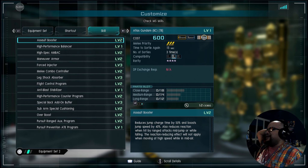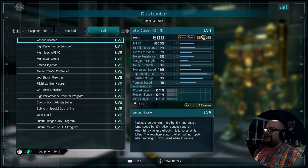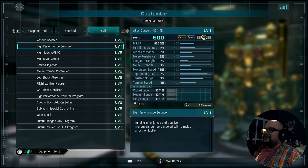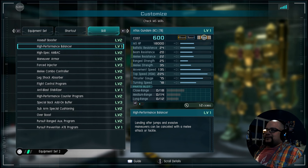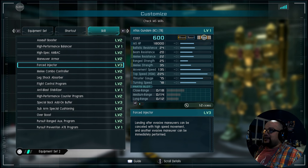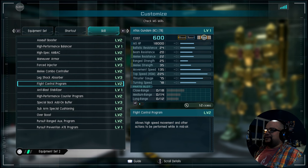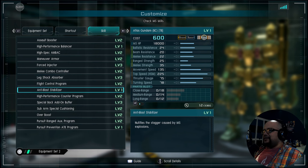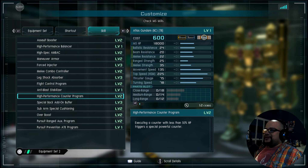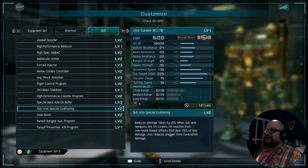4-star suit with space compatibility and 3 priority. Going down to skills: assault booster level 2, high performance balancer level 1, high spec ambic level 2, maneuver armor level 2, force injector level 3, melee combat controller level 2, leg shock absorber level 3, fly control program level 2, anti-blast stabilizer level 1, high performance counter program — so after you get to a certain amount of health you get an enhanced counter. Special back add-on buffer level 3, sub arms, special cushioning level 2.